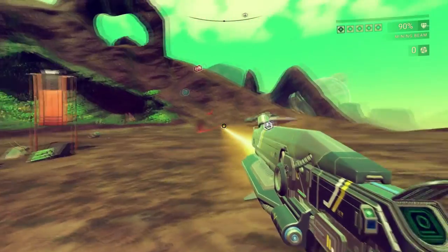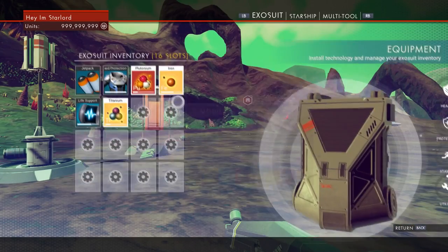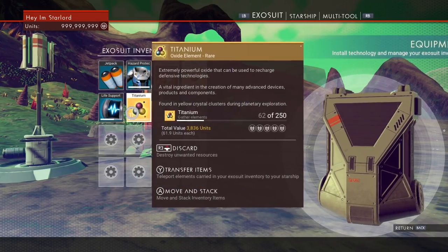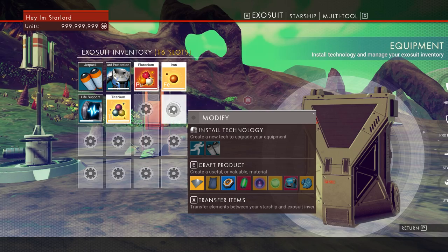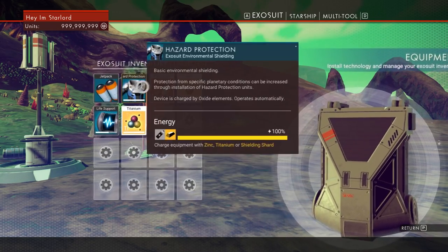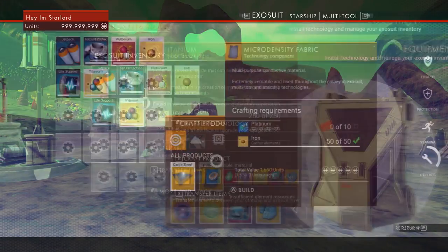I am not online doing this and it will not affect anybody — I'm completely offline. Now here are the resources I've gathered: I have 152 iron, 60 of another resource, basically not full. I'm going to activate a cheat that will fill them all automatically — and there it is: automatically 250 of each item in my inventory, including plutonium, iron, and titanium.